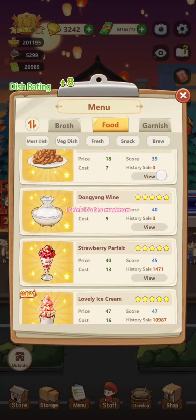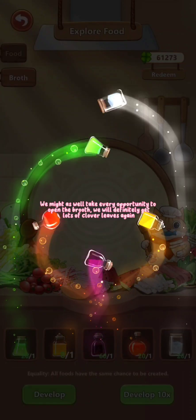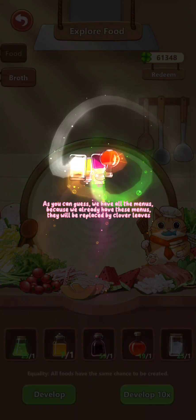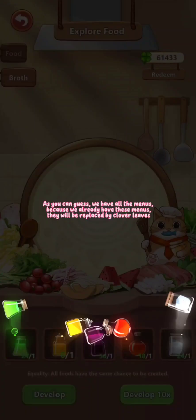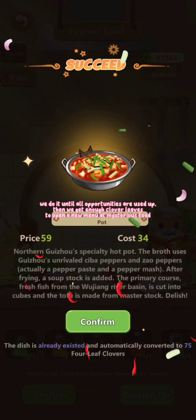Then we raise the food tier with fish cakes. I think it's the maximum. We might as well take every opportunity to open the broth — we will definitely get lots of clover leaves again. As you can guess, we have all the menus. Because we already have these menus, they will be replaced by clover leaves. We do it until all opportunities are used up. Then we get enough clover leaves to open a new menu at mysterious food.